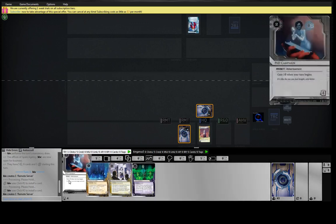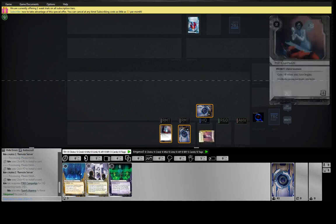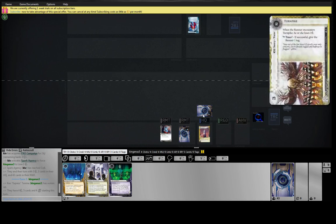I think he wants to trash this, we're going to throw this right out right away, I think. Make him lose a credit. So this just really disrupted his turn. If he wanted to like head to Sure Gamble, now he has to click for a credit first. Killing this — he kind of wants to, but it's annoying for him to do so.